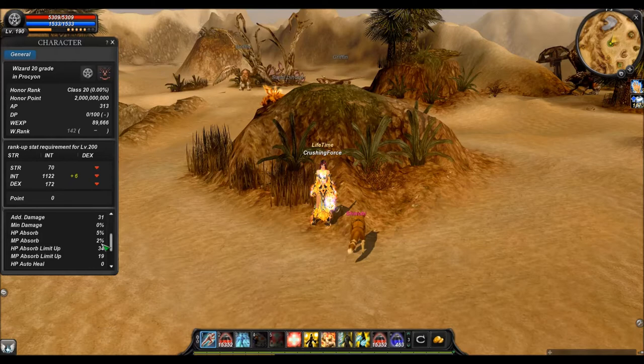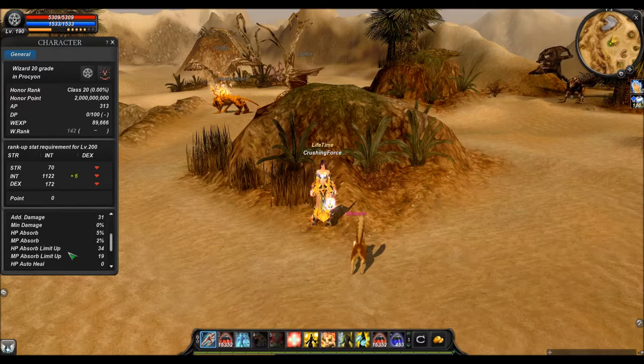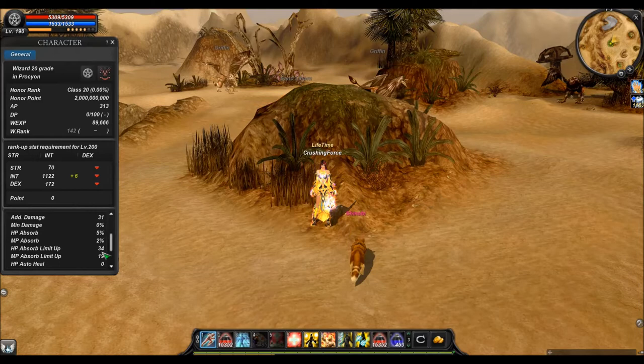Basically you will steal this amount of health from your enemy, and then this absorb limit up will limit the actual amount. So if your percentage would give you 500 health and your maximum absorb limit is 100, then you still get only 100.